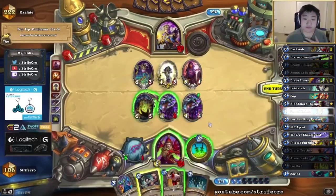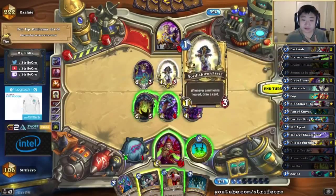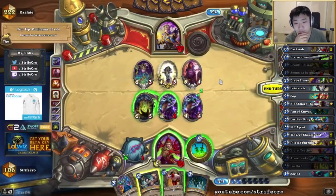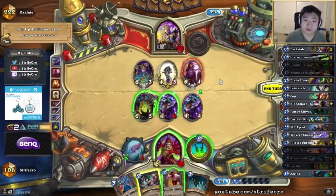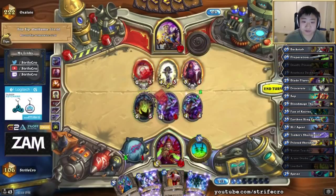Oh no, Blade Flurry. Okay I guess I can kill everything here — so this one does the least amount of damage, so I want to use my weapon to kill it. Wait, do I even want to use my weapon? No, I don't really want to use my weapon. So I'll Eviscerate this and just trade both — this one into here to 1.